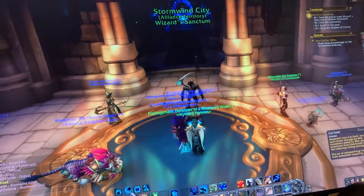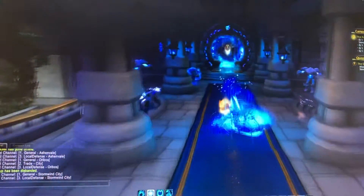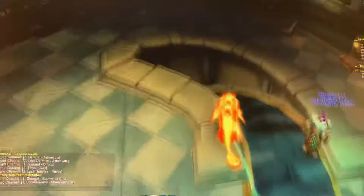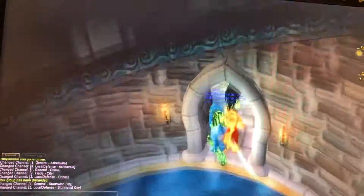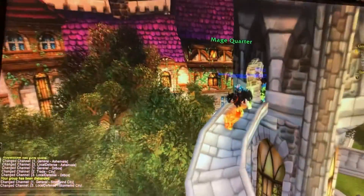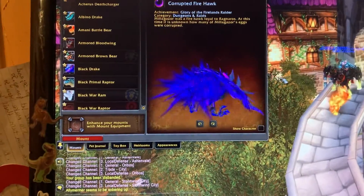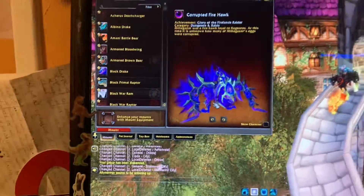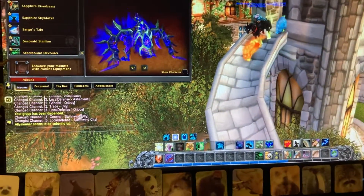I'm so happy I got a purple bird. I got the fire cat form because I've done that Firelands raid literally 800 million times. You guys ready to see it? Watch — bam! There it is: Corrupted Firehawk. So beautiful, it looks really weird on camera, but it's so awesome.